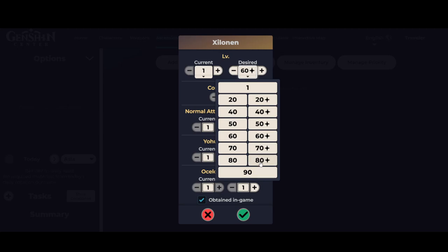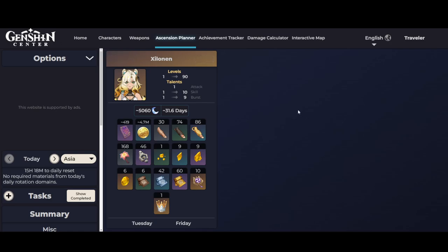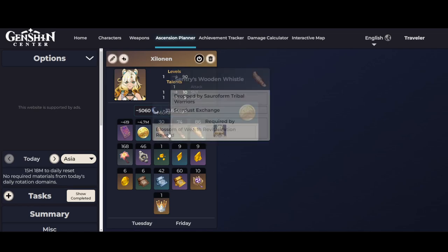You click on the desired level you want your Shilonen to end as — do you want her to be 80 ascended, level 90, or any level at all? I'm going to click on 90. As for her talents, you click on the desired talent levels you want her to be. For her E, I want her to be at talent level 10. And her Q, I want it to be talent level 9. I'm going to leave her normal attack at 1. This looks good, so I'm going to click the check button. Your Shilonen will appear in the Ascension Planner. It will show you how many wits you need, how much Mora you need, how many of her materials are needed to level 90 her and level her talents to 10 and 9. This includes her talents already.